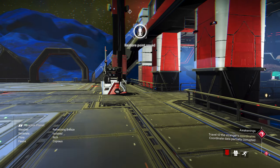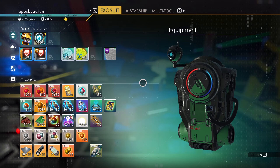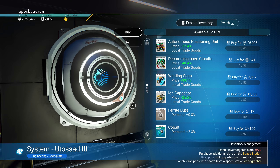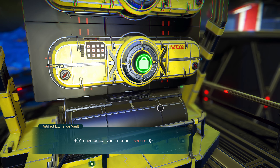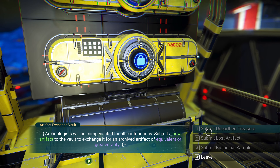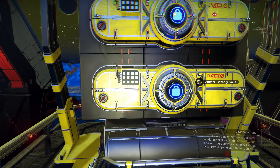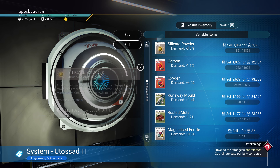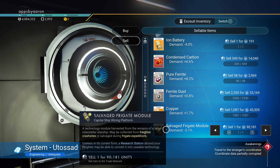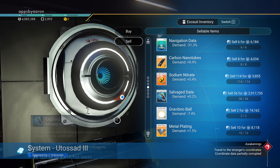Let's go turn this in. I've got a red shield icon in the lower right — that's indicating my backpack is full. I cannot have anything else in my backpack. Let's turn this in at the artifact exchange vault. Son of a — it's alright, I'm still going to sell it — it's 120,000. Save this salvaged frigate module, and let's sell the extra key since it's just taking up space. Keep those gravitino balls.